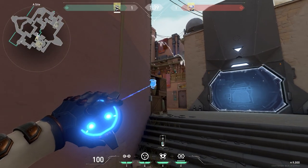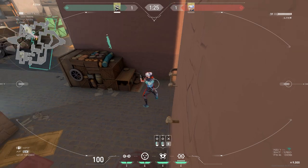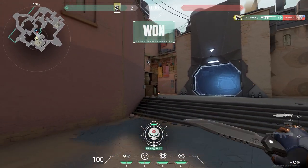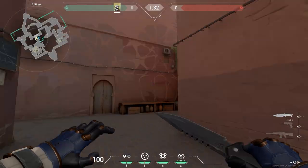You can also place one in the corner of A short here, which will let you know whether anyone is pushing the site or planting right on the corner. Players passing through A short won't usually think to turn and look here, so it can definitely catch them off guard. But of course, when they start to catch on, it's best to switch up the camera location to avoid it being shot out quickly.